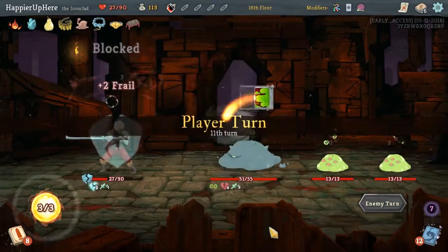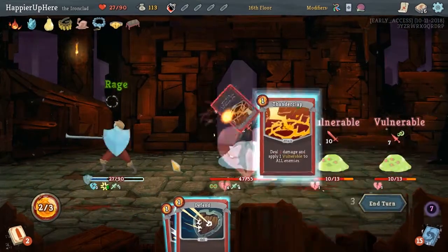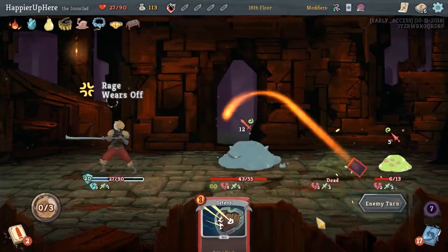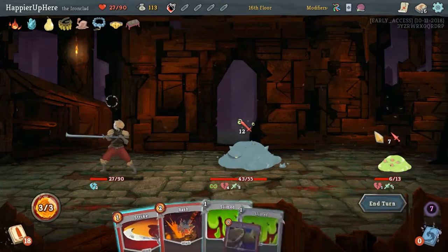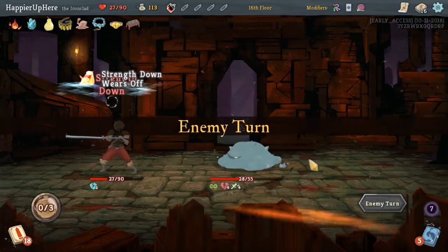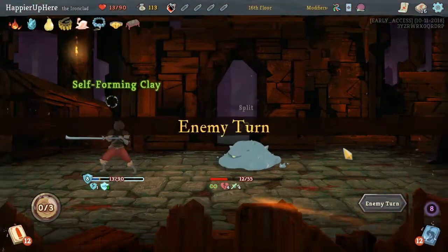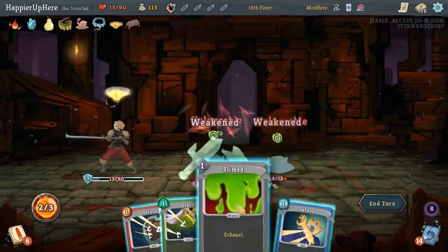Now we're weakened. All of them are attacking - rough. We can kill one of you. Give me another strike card. Flex, Strike, and then Bash. I'll take the damage just so that we can split easier. Thunderclap, Iron Wave, and then Thunderclap. This is just dragging on for a while - I don't think we have a good strong card, really hoping we pick up something next floor.